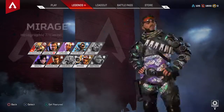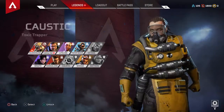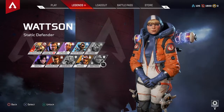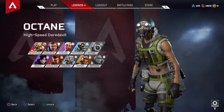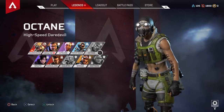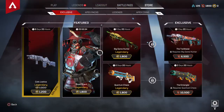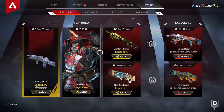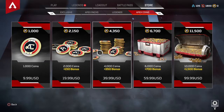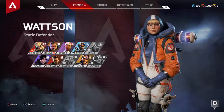Unlike all these other characters — like Caustic, Mirage, Wattson, and Octane — they can all be obtained for free, and you can also buy them. There are two ways to get them: you can either spend money, which is $10 for 1,000 Apex coins. If you want to spend $750 on one legend, you go ahead, but I will not do that.